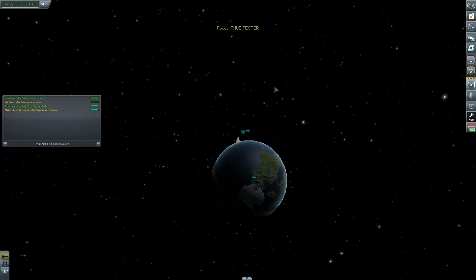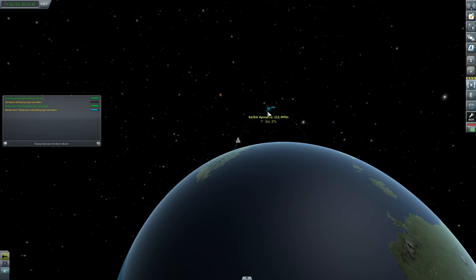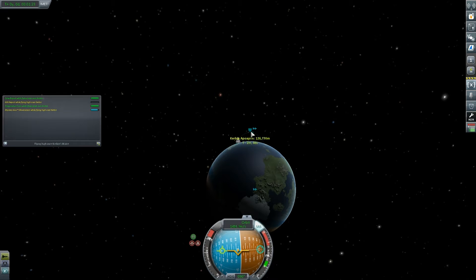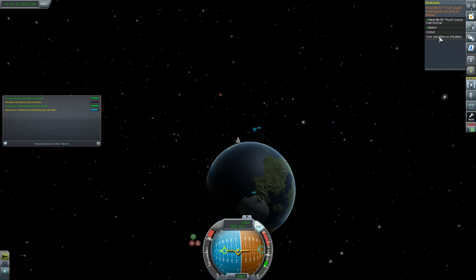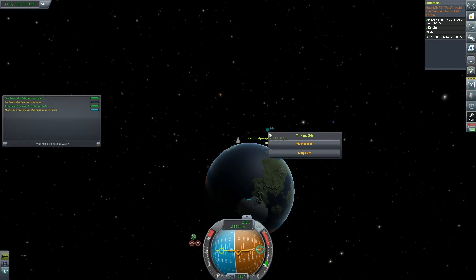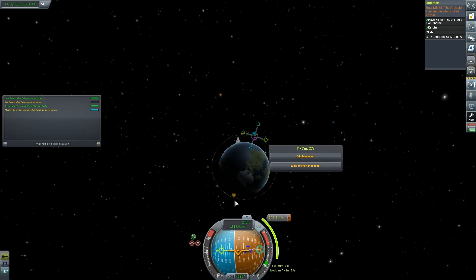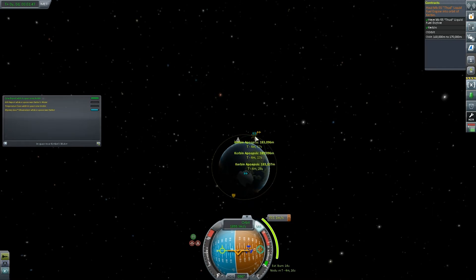If I take a look on the map view, you can see my apoapsis is now increasing. And if I click on it, I'm now able to set a maneuver. I don't really want to lose any of this orbital velocity. Just to remind you, the contract requires us to orbit and have an altitude of between 160,000 and 170,000 meters. I'm going to reduce my speed now and set a maneuver. As long as your periapsis or apoapsis is at the required height, you complete the contract.